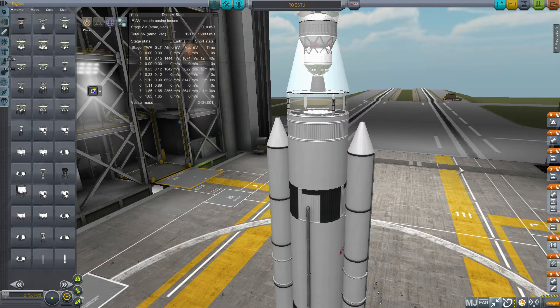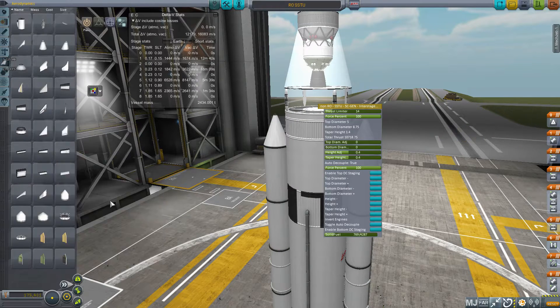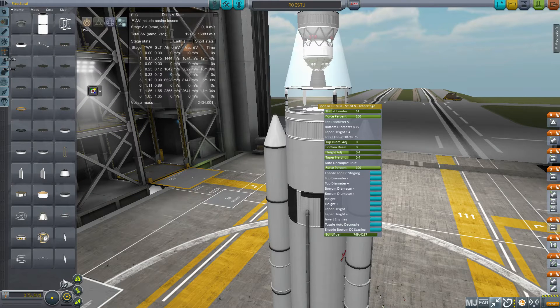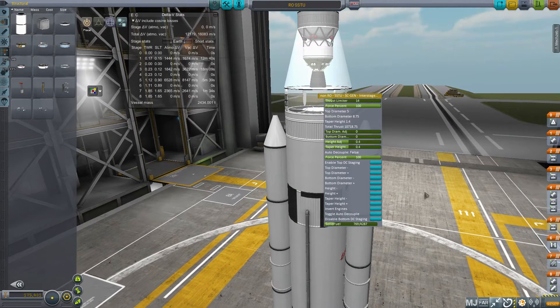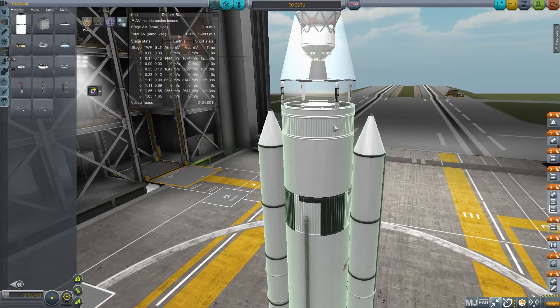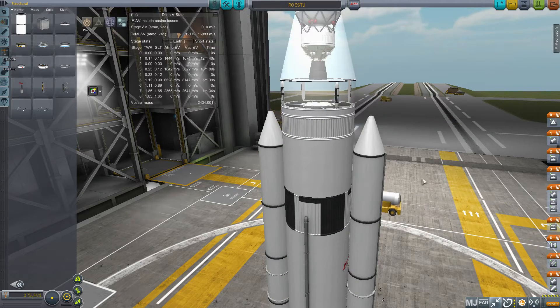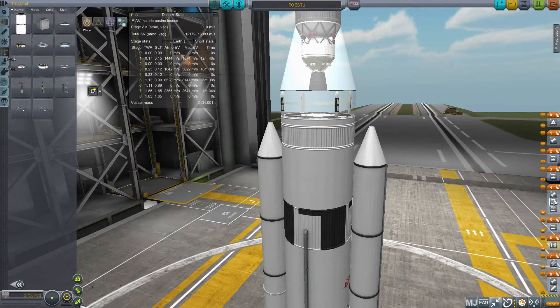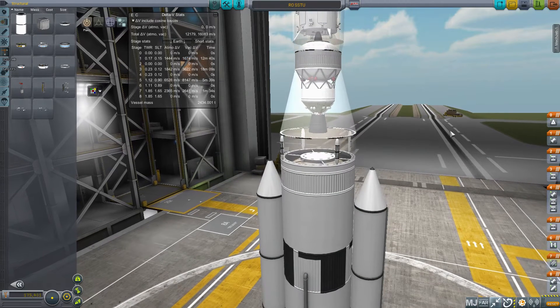Another cool thing Shadow Mage says not enough people show off — it says non-RO, but I'll probably apply some tweaks since the default size is a little small. It takes a little experimenting, but it can decouple on the top or bottom. I didn't flip the part; it has an option to invert the engine. For Realism Overhaul I've drastically decreased the thrust in solid fuel scaling, because when you scale them up to realistic sizes they're just too heavy and powerful. There's no decoupler between the two — just a decoupler above — so the engines are inverted, one pushing the core stage back and one pushing the upper stage forward.